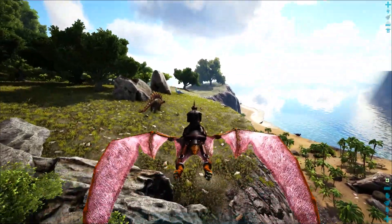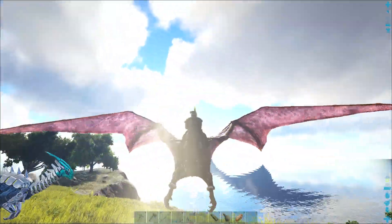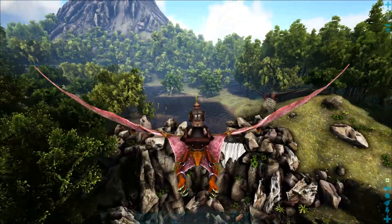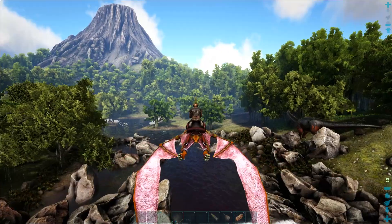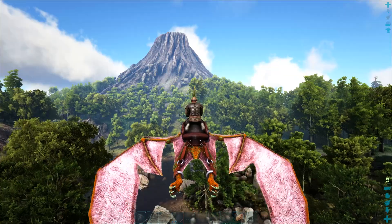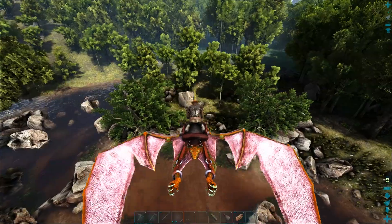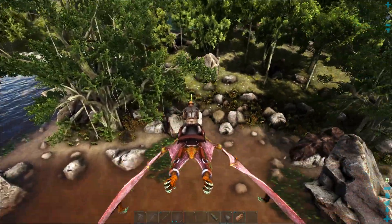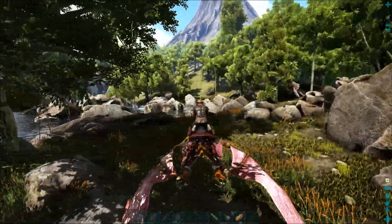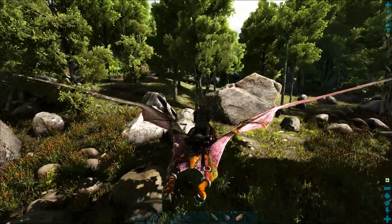Trying to remember if this pteranodon can pick up things or not — yeah, it can pick up small things. Look at this area! We've got a waterfall right next to a giant mountain which has got some cool animals I'll definitely want to be taming, but that also means the dangerous animals can come down here. I could probably clear all this out — it's really flat, this would be a great place to build. You want to find flat stuff because this game is terrible when you're building. I think we found our spot!